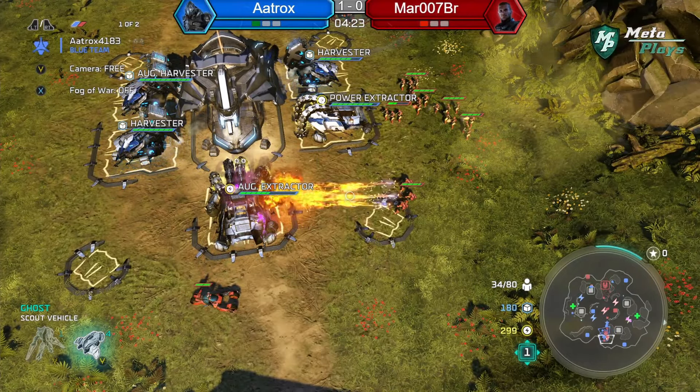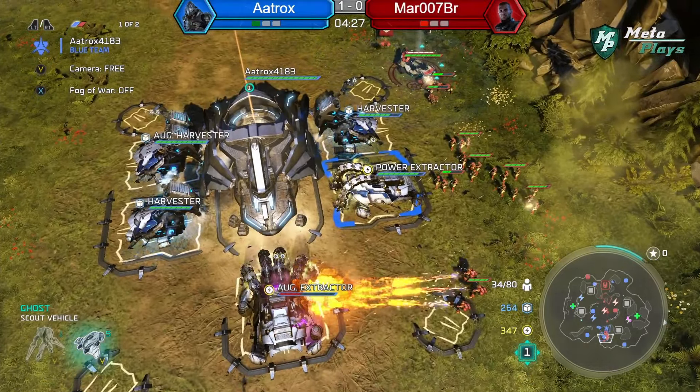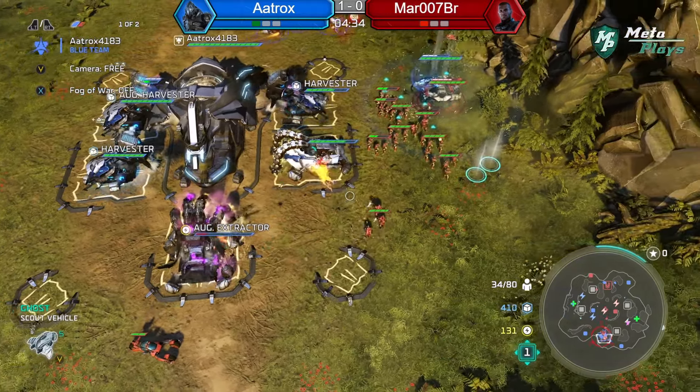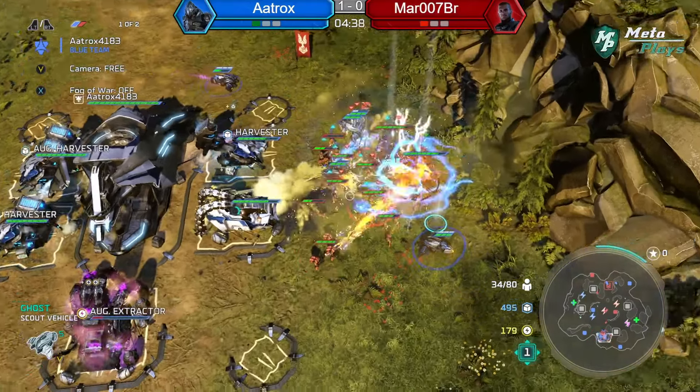He's doing a counter base trade and getting AAtrox's extractor. AAtrox is coming back with Grunts to take out that generator he did damage to earlier — huge engagement here.